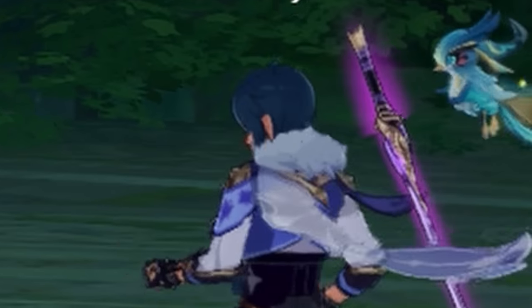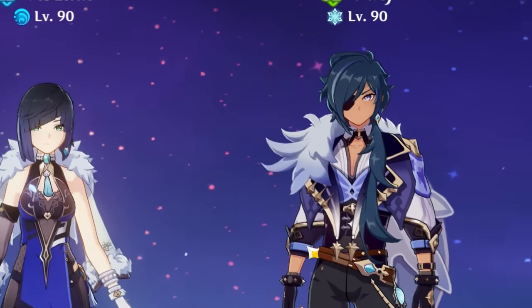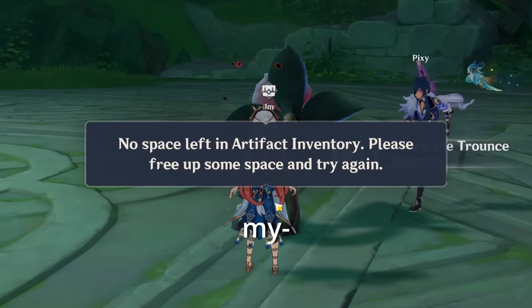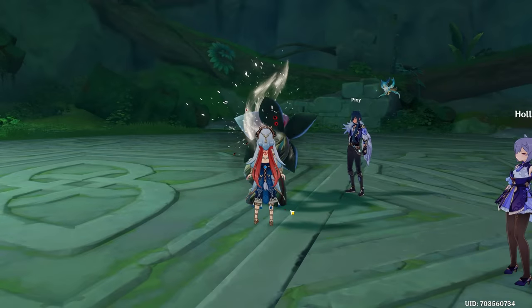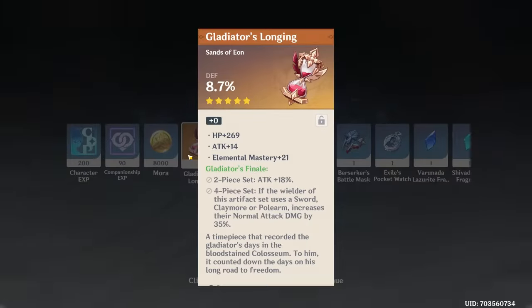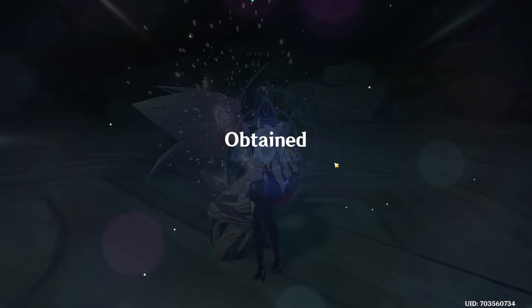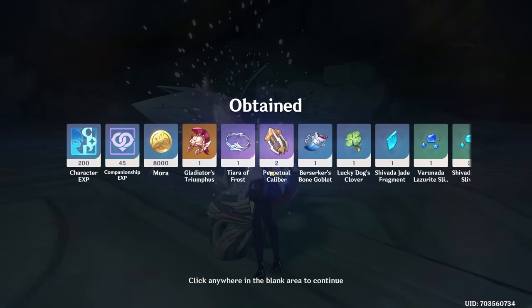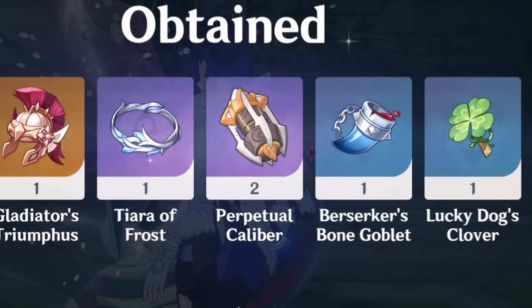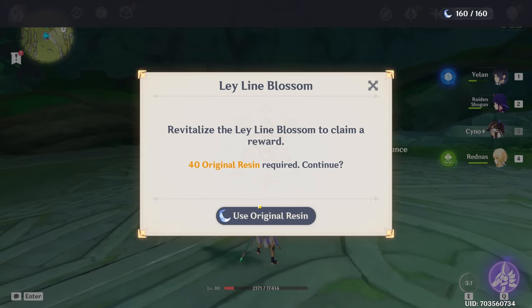I'm going Nilou because I want three pieces of my artifact set — let's go. I get dog water artifacts. Okay, Xiao absolutely one-shots this boss with that comp. We got another two-piece though, only six more runs — hopefully two or three pieces the next runs.